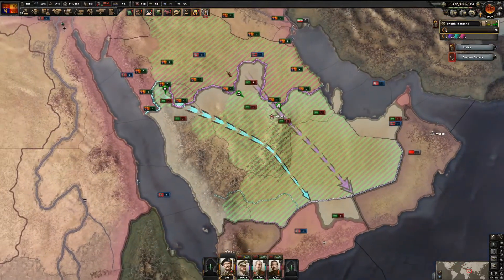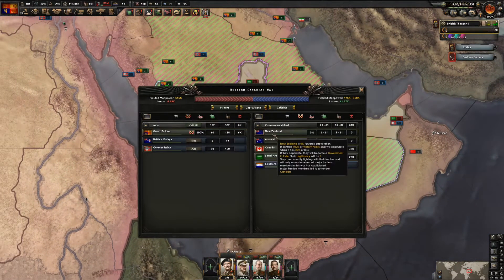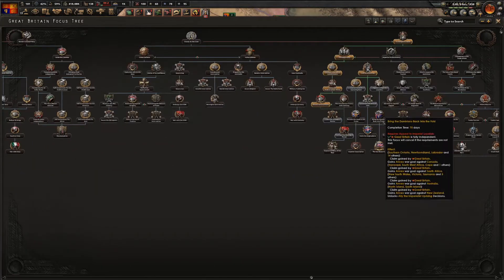The advance is going fine - Saudi Arabia will probably capitulate soon. New Zealand is now a major - that's annoying. Since New Zealand is a major we're really going to try to get these focuses done quickly.